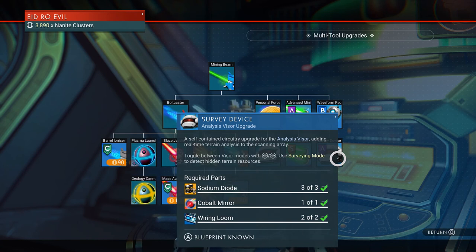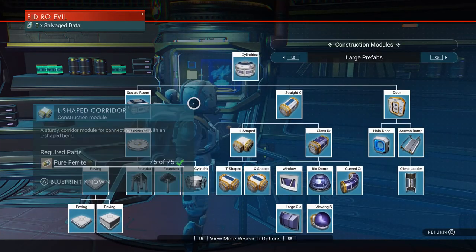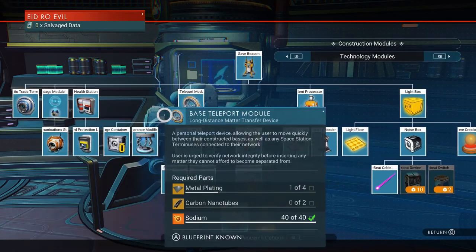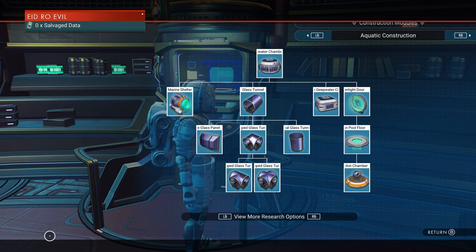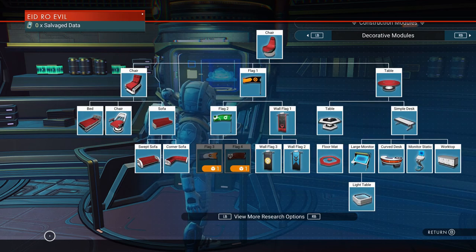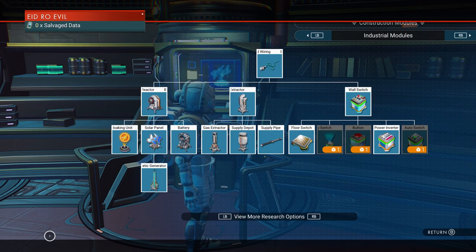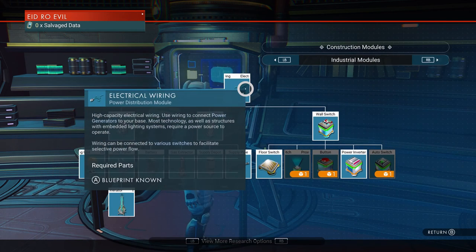Next, let's head over to the Construction Terminal. By accessing this, you can unlock new base parts for salvage data. Salvage data can be found in Buried Technology Modules on every planet in the game. You can simply find this by using your visor and heading over to the location to unearth it with your terrain manipulator. Each Buried Technology Module will give you between 1 and 4 salvage data.